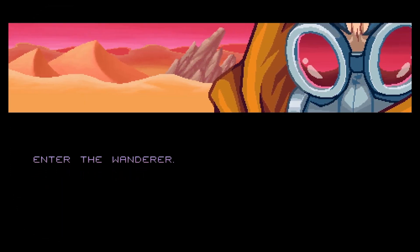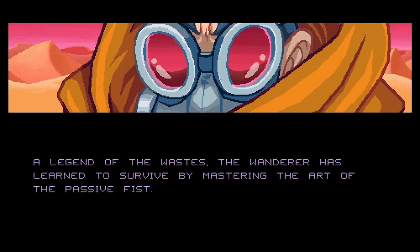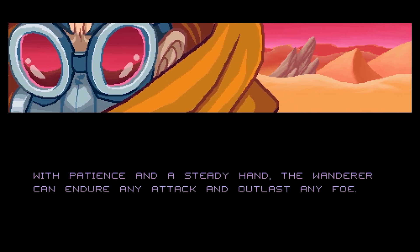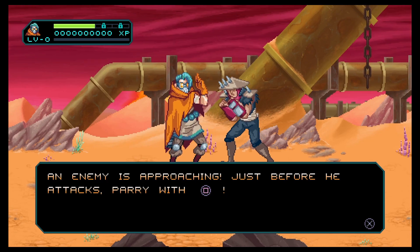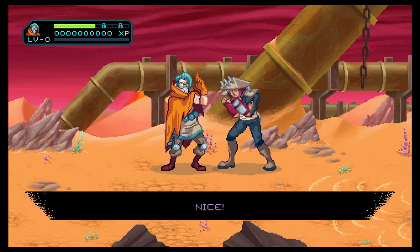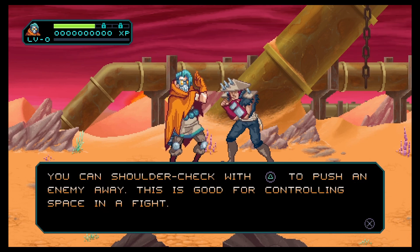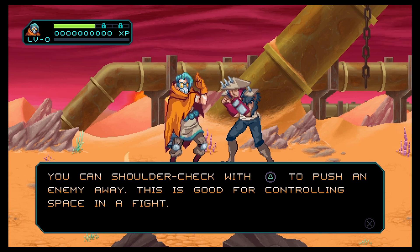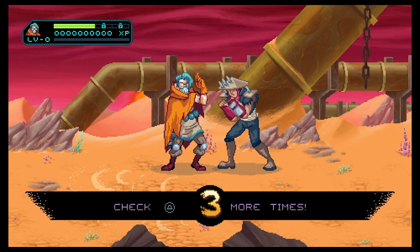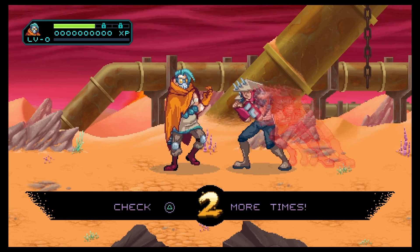You play as the Wanderer, a mysterious figure who wanders the wastes of a distant planet called Zircon 5. It was a once prosperous planet, now a post-apocalyptic wasteland. You have studied the way of the passive fist, meaning you don't do any of the actual attacking. You have to parry and dodge and dash and shoulder check to basically outlast your enemies.